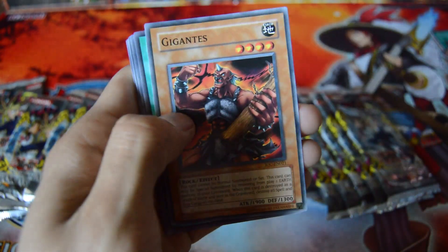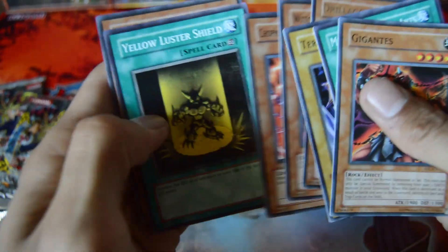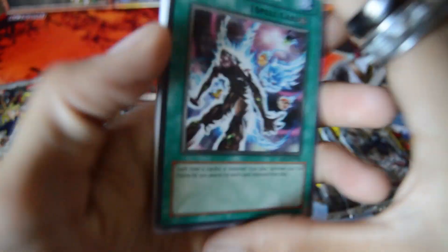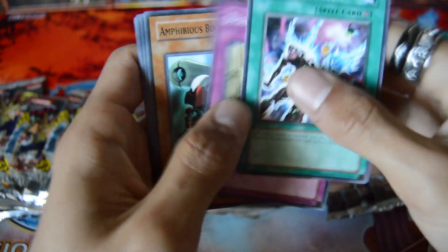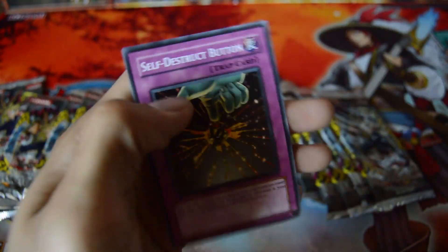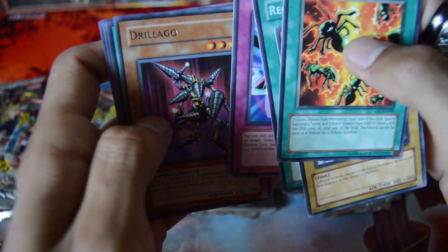Got a Cursed Seal of the Forbidden Spell — nice, can use that. Berserk Gorilla — rare, nice. Soul Absorption, a Rare Destruction Ring — nice — and another Common Primal Seed, can use that, and Self Destruction Button. Another Rare Drilligo, and Manju the Ten Thousand Hands — very useful.